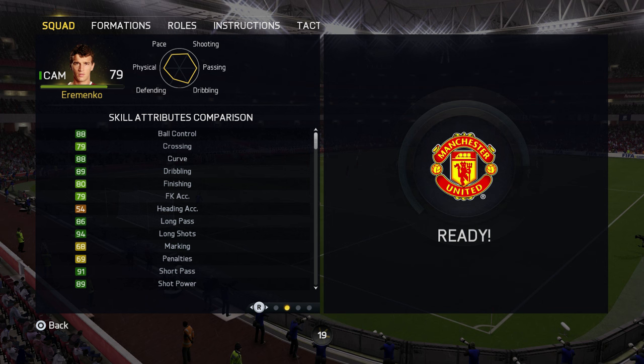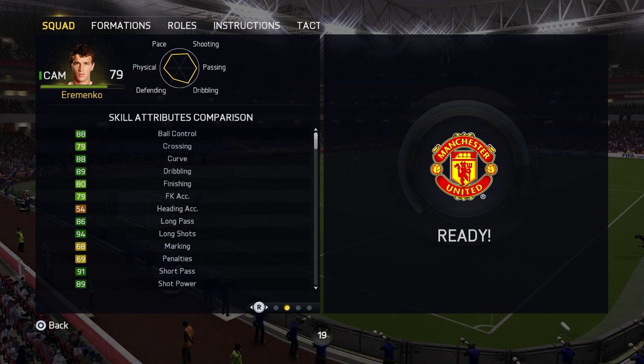Let's check out the in-game stats. Looking at his skill stats, he's got 88 ball control, 88 curve, 89 dribbling, 80 finishing — just amazing finishing for a midfielder. 94 long shots, this lad can just bang it. Pretty good long passing as well at 86. Amazing short passing at 91. Just out of this world shot power at 89.